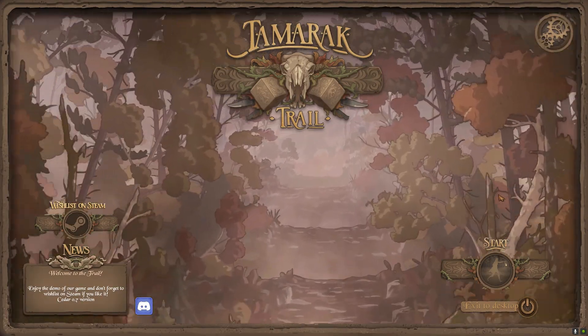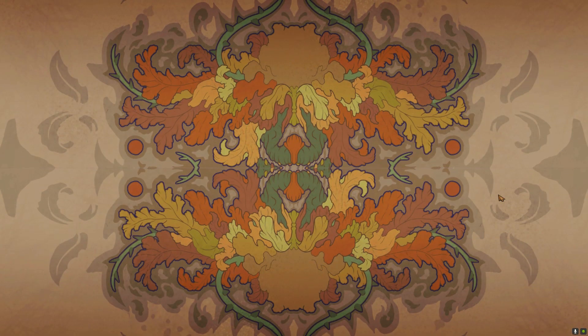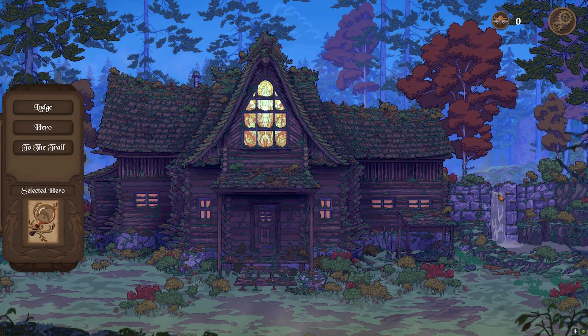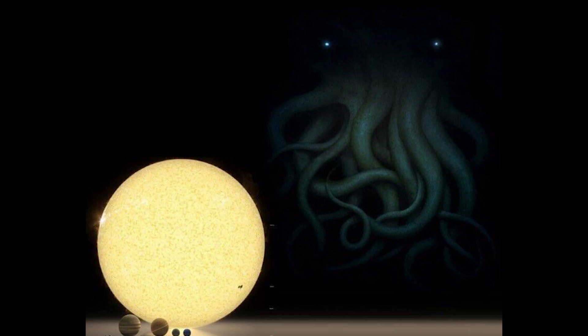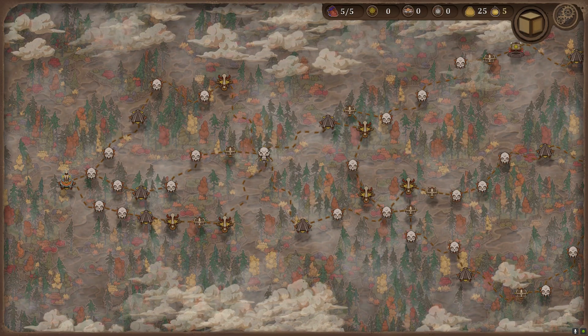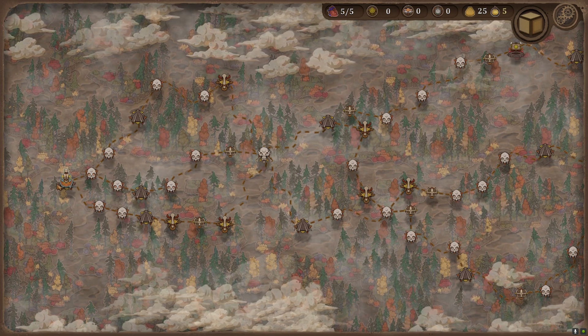Alright everybody, with that said and done, how about we dive into our venture here in Tamaric Trail. Do not be fooled by the beauty of this cabin and the colorful colors — it's really what's out in the trails that's the problem, due to apparently some sort of fallen artifact from space and Cthulhu-type stuff. So here we are; this is going to be the trail, and let me tell you, this is a very, very long trail. We're starting off over here.